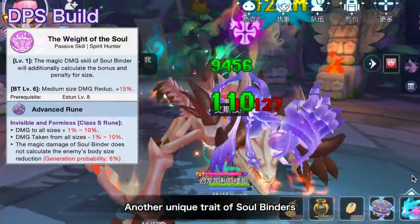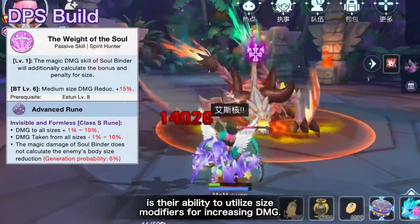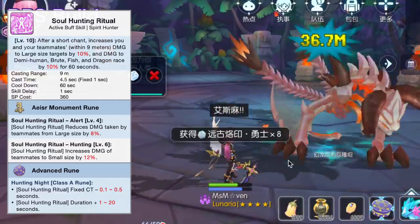Another unique trait of Soulbinders is their ability to utilize size modifiers for increasing damage. They even have skills that improve damage to large size, which is great for fighting boss monsters.